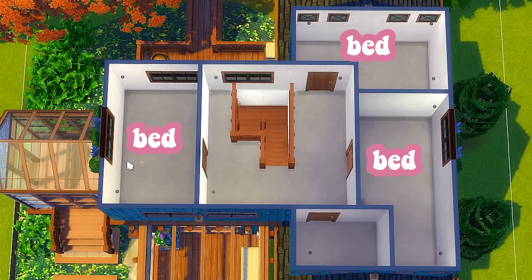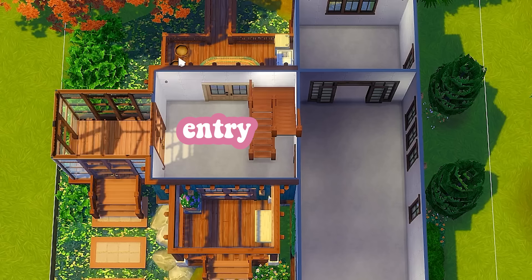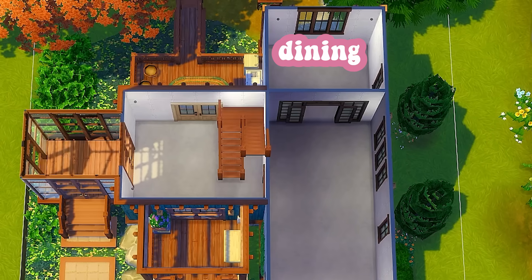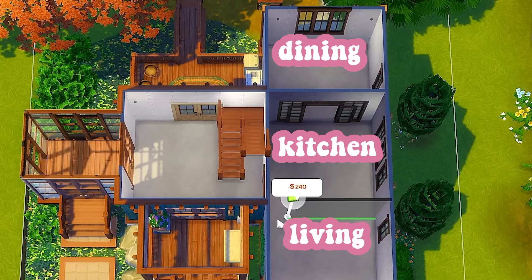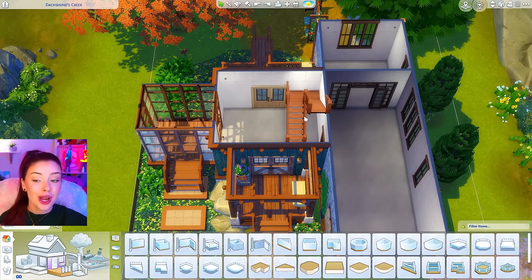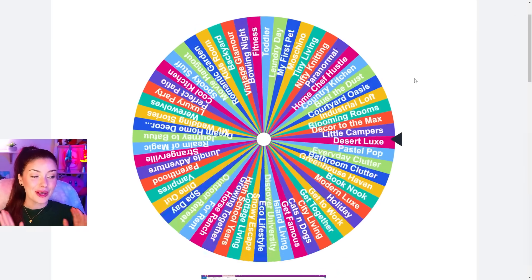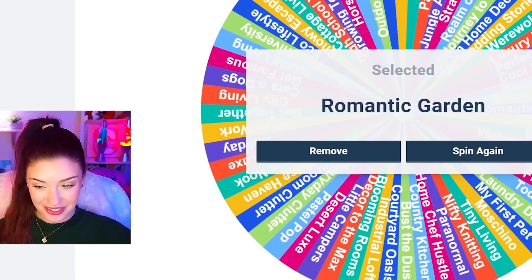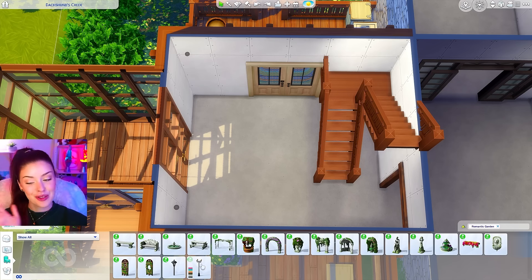Upstairs we can do three bedrooms and a bathroom, and downstairs we have the main entry, the greenhouse to the left, a formal dining room in the back, and then kitchen and living room separated. So I think we're gonna start off with the entryway. Let's spin to see what we get — and we get Romantic Garden. Why couldn't we have gotten that for the greenhouse? This is gonna be hard.